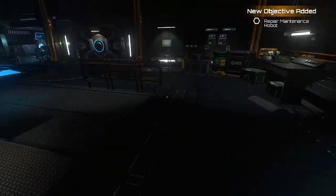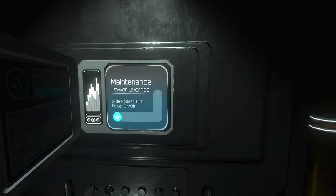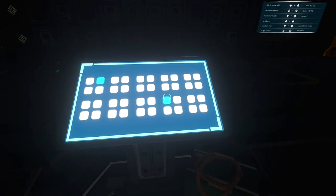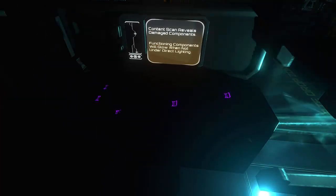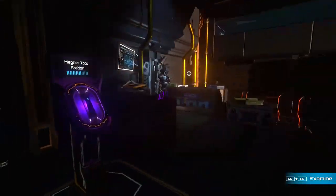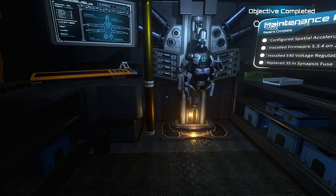One more step to repairing the maintenance robot: go to the panel near the door we came in through, open it, and do a power override. Go back to the button panel and interact with the quadrant just right of center on the bottom, upper left button. The claw will grab another box — manually open the lid by pressing up. Grab a purple node, carry it to the maintenance robot, and it'll automatically go into place, unlocking the Master Mechanic Maintenance achievement.